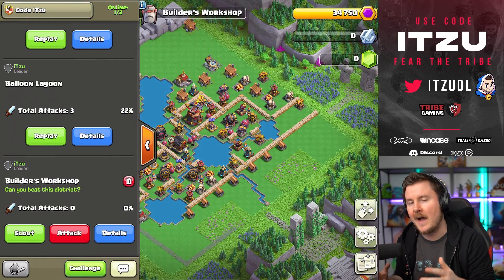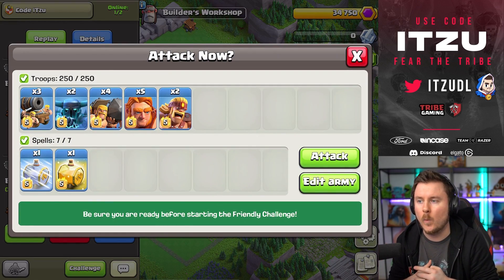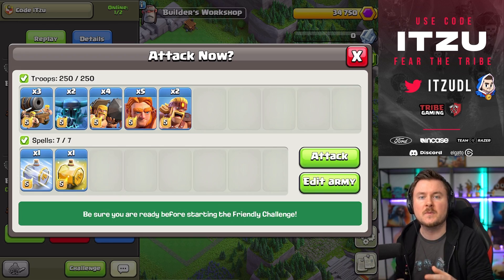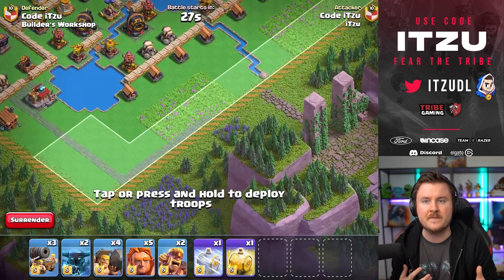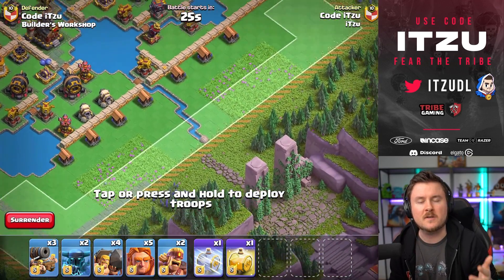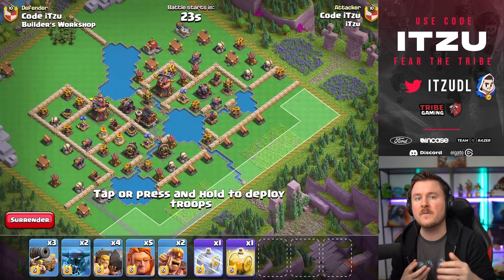Let's take a look at how those friendly challenges work and using those new troops. A lot of people said yesterday that the gameplay does feel like it's Town Hall 6 or Town Hall 7, which is understandable, because we only took troops from the first two districts.